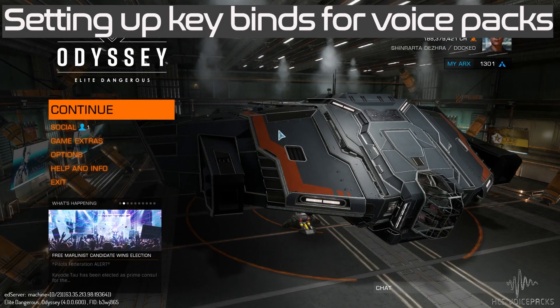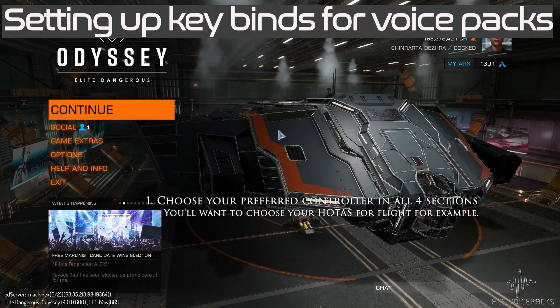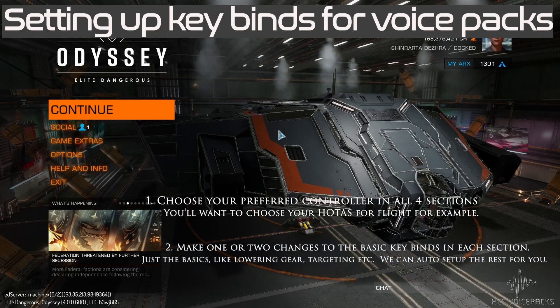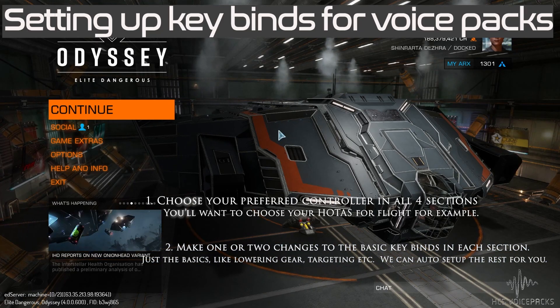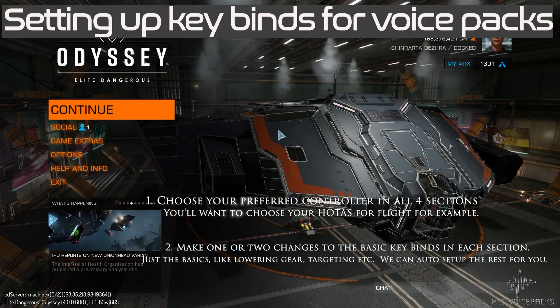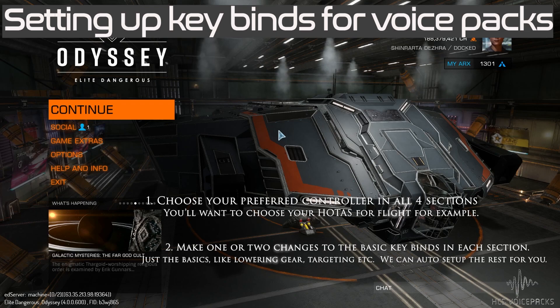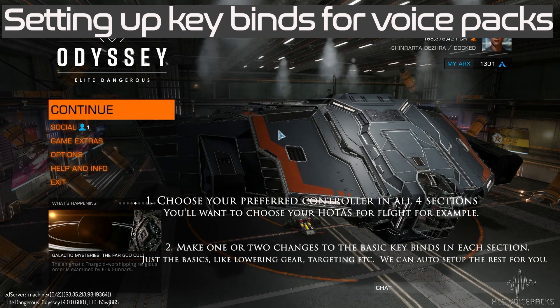When you get a voice pack, one of the things you need to do after installing the software is make sure your controls are set up to work with voice control — the voice commands you actually speak. So if you say 'thrusters 50%' you want it to respond and press the relevant key to give you 50% thrust. There are a few steps you'll need to take when you start the game. The following steps are for Elite Dangerous Odyssey players only.